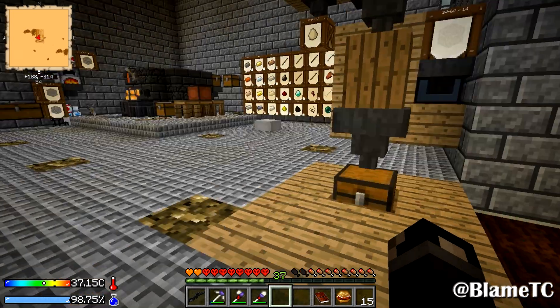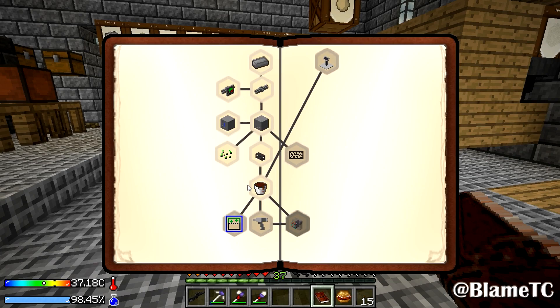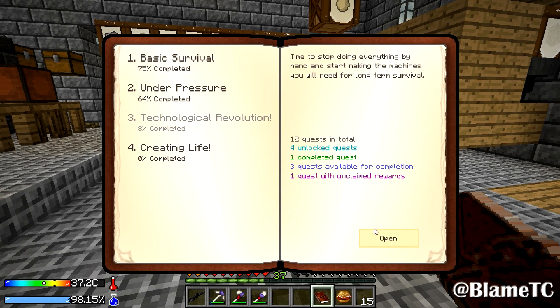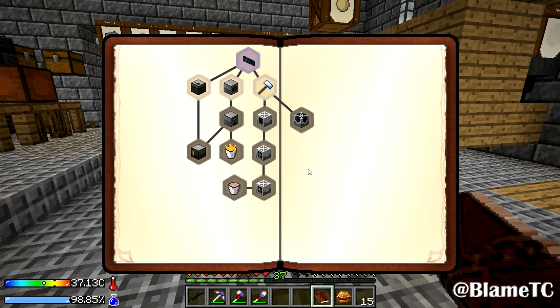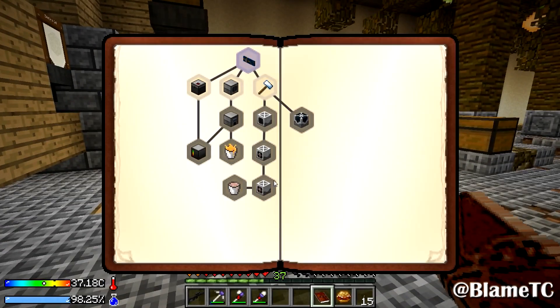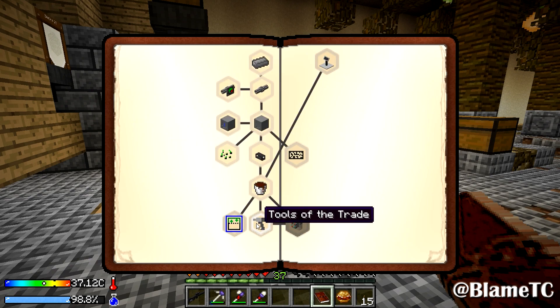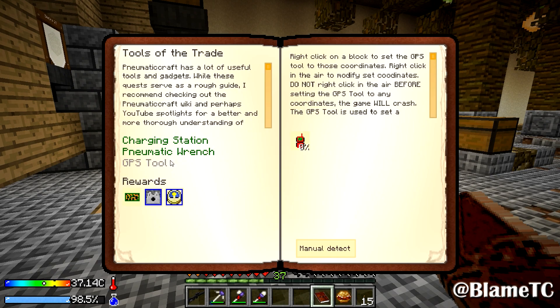I also got a couple of extra machine frames. Of course I did all this without realizing there's an actual quest chain to all this — so technological revolution, there's a quest chain. I really should pay more attention to this. But the reason why I did that was because under pressure, tools of the trade — I've already got the charging station, the pneumatic wrench. I want the GPS tool and I need the fire red plastic stuff, and you have to get that from the fire flower seeds.